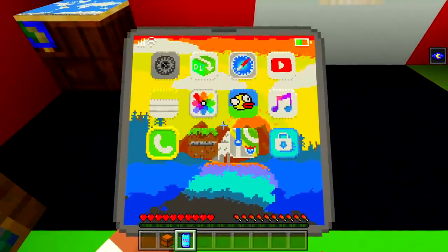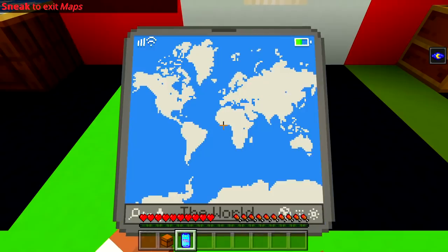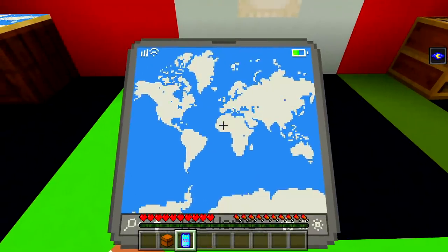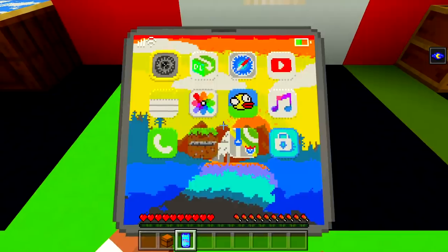Let's try the maps. Jump up — okay, so it's not exactly like a GPS, but you can see Australia right there, that's where I'm from, America, Africa — very, very cool. Let's sneak to get out of that.